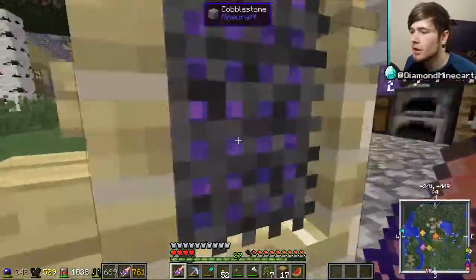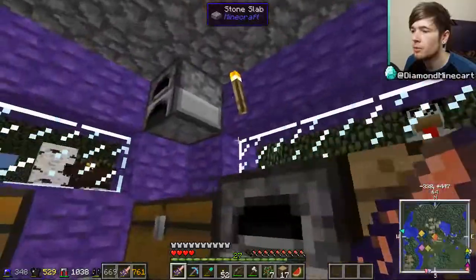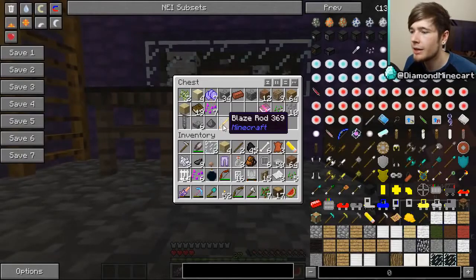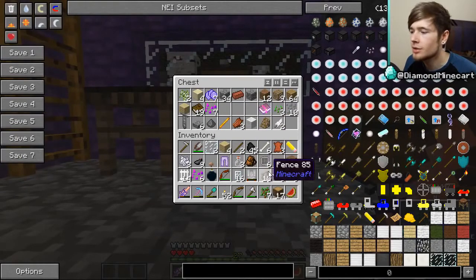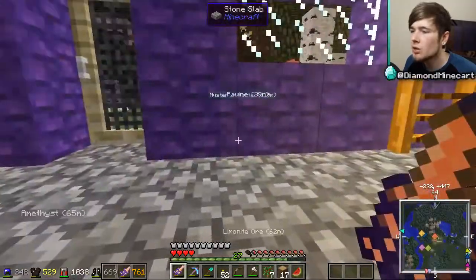We need 12 logs, two birch, and the 26 bricks are going to be the most expensive part. Let me check if there's something smelting — no. Do I have any clay? I think I used it all, so I'll need to go get clay, but I'll do that next episode. At least you now know how to use the construction system.